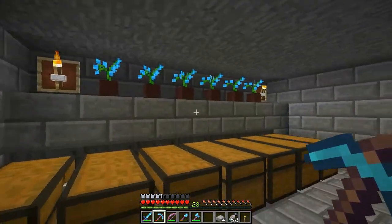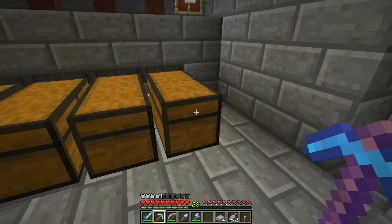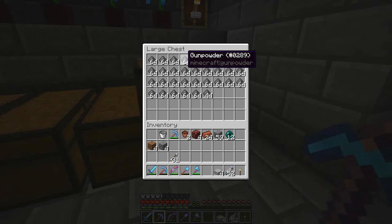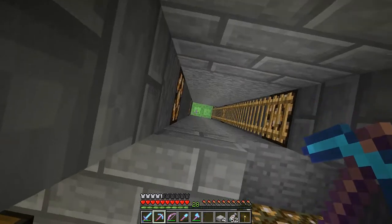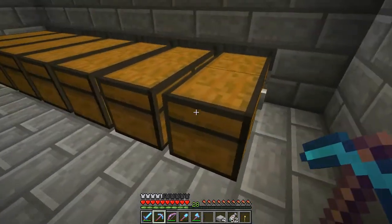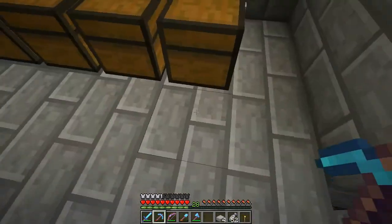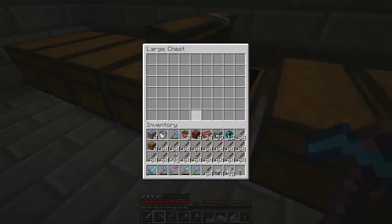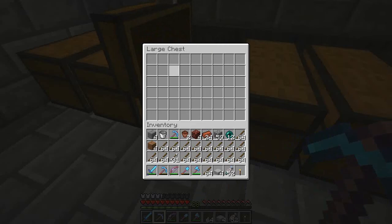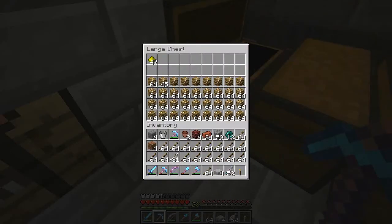We've been AFKing here — we needed to get gunpowder because Wombo stole all of our gunpowder. We have this, and then a little bit more — close to another chest, not a double chest, a regular chest full of gunpowder downstairs. We have to transfer these down there. This has been working perfectly; I haven't been getting any sugar or anything like that.